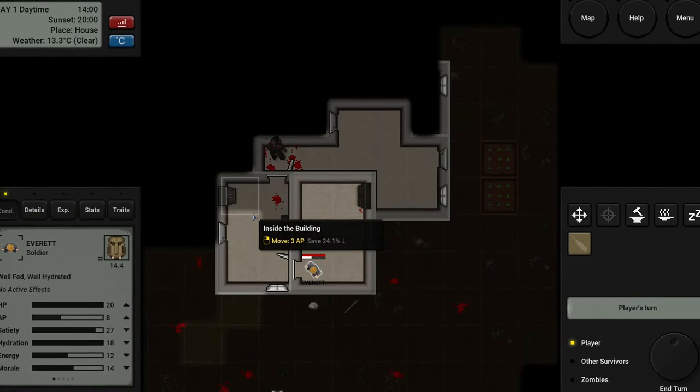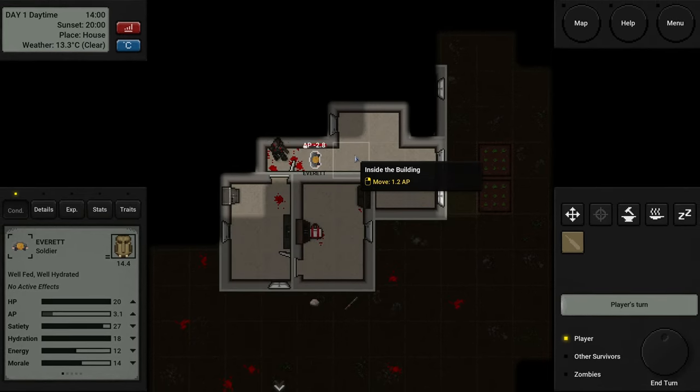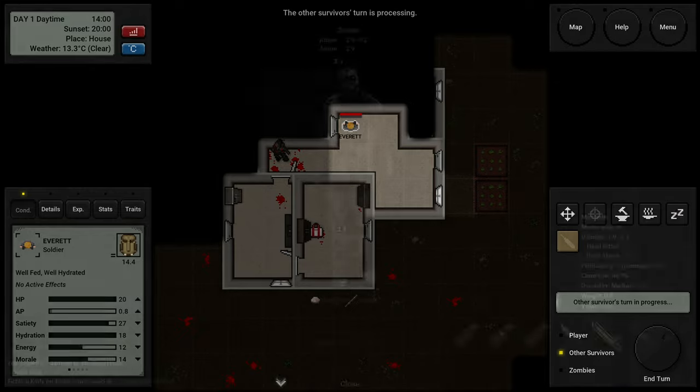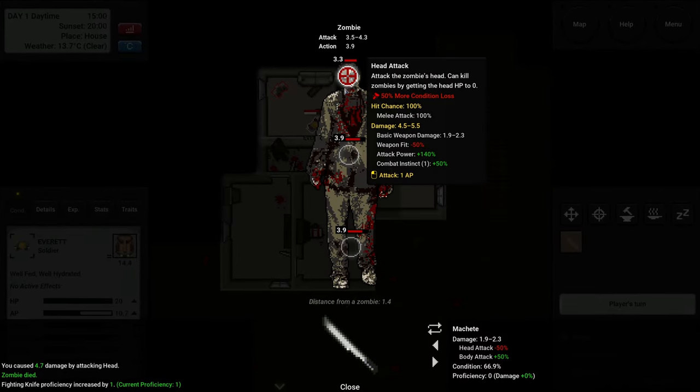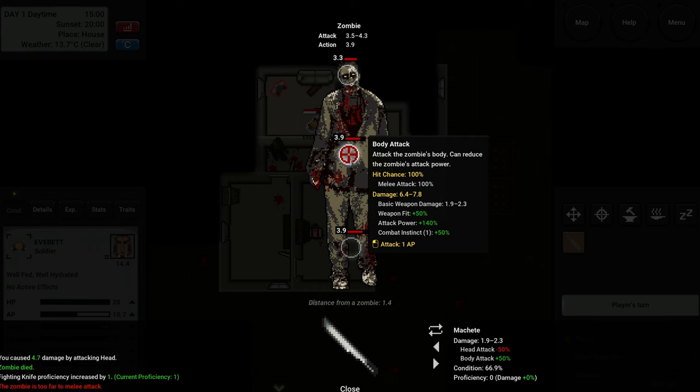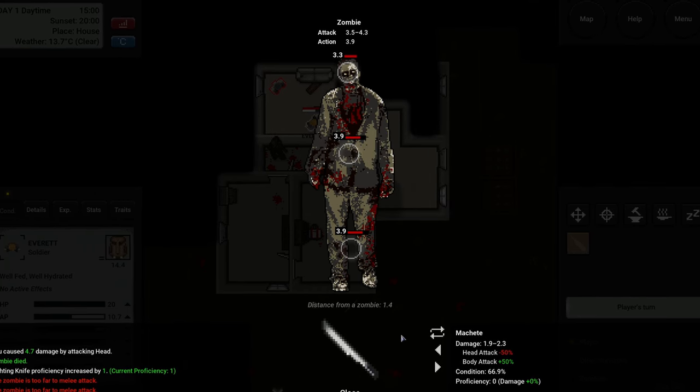The closer you get to your goal, the more enemies you will encounter. The game starts with the outbreak happening far from your location, but as you move closer to the city center, you will meet more twisted monsters that were once your neighbors. There are a few different ways to escape the outbreak, and choosing another road will give you a different ending.